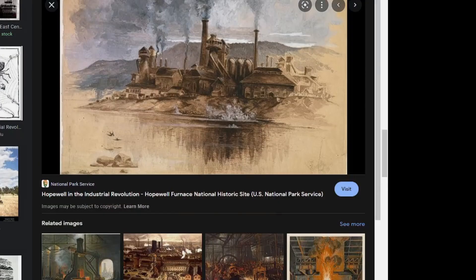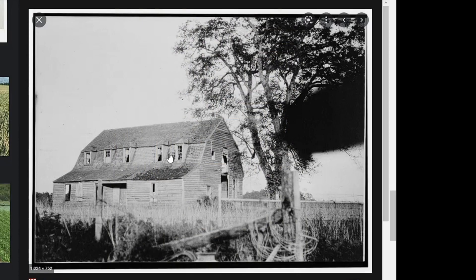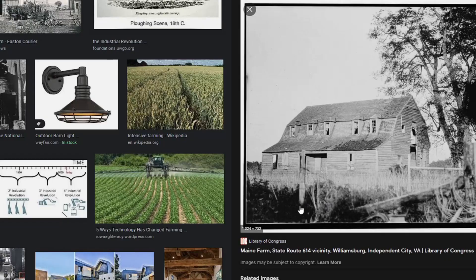Oh look at that — oh that looks cool! That's so cool! Oh, this might be cool because this is like a barn and a house in one. You can have all the barn stuff on the bottom and then the house stuff at the top, and that's where my starter house would be. Are there any mangrove nearby? Because if I can get mangrove wood that would be actually kind of perfect.